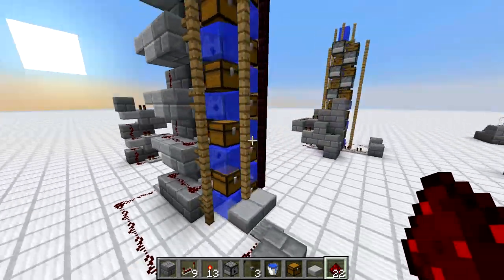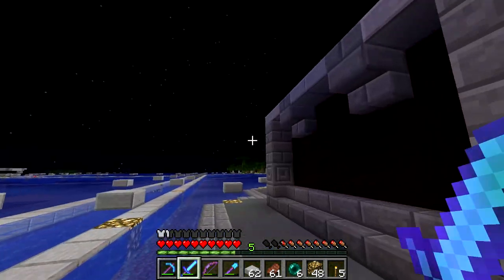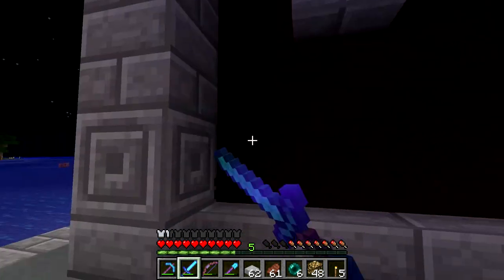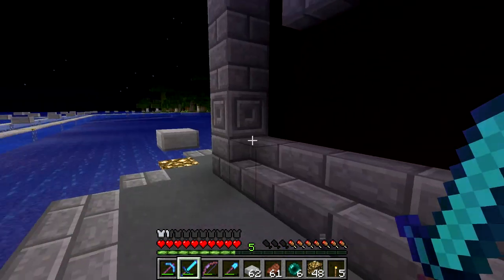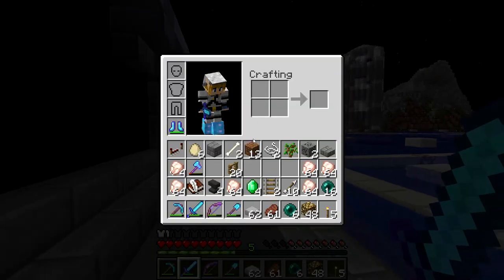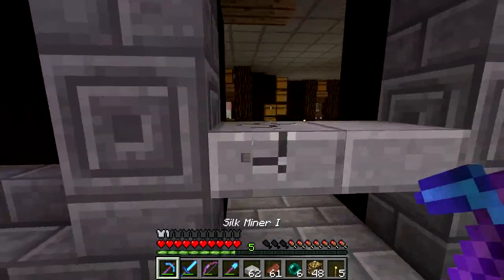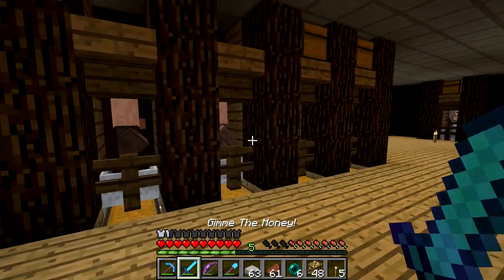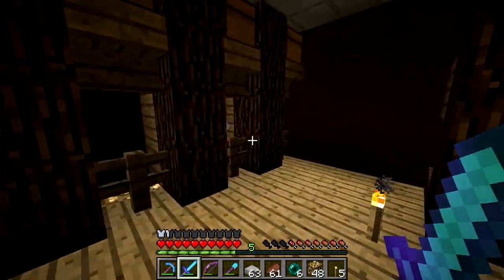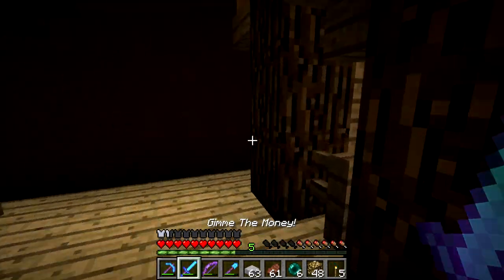We're going to go back on the server and maybe do some villager stuff with 1.8. Here is the villager trading building that I've been working on. A pretty similar theme to the rest of this place - stained clay, stone bricks, and stone slabs. I threw in a few of these chiseled stone bricks because we can now make them in 1.8 - just a couple of stone slabs on top of each other makes those. My goal is to have one of every villager. I think I was only missing one, and then a baby zombie came through here and just totally wrecked three of my villagers.